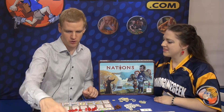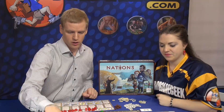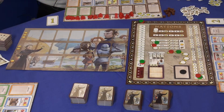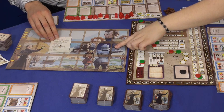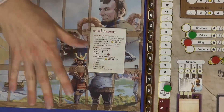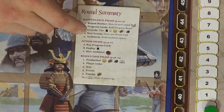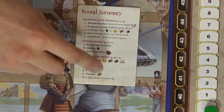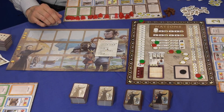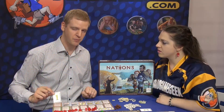The game covers four ages. Every round has an introductory phase, then the main action phase, and then a resolution phase. The main part of the game is this action phase where the players take turns — one small short turn going around the table in the actual player order. And the player order is something you compete for.